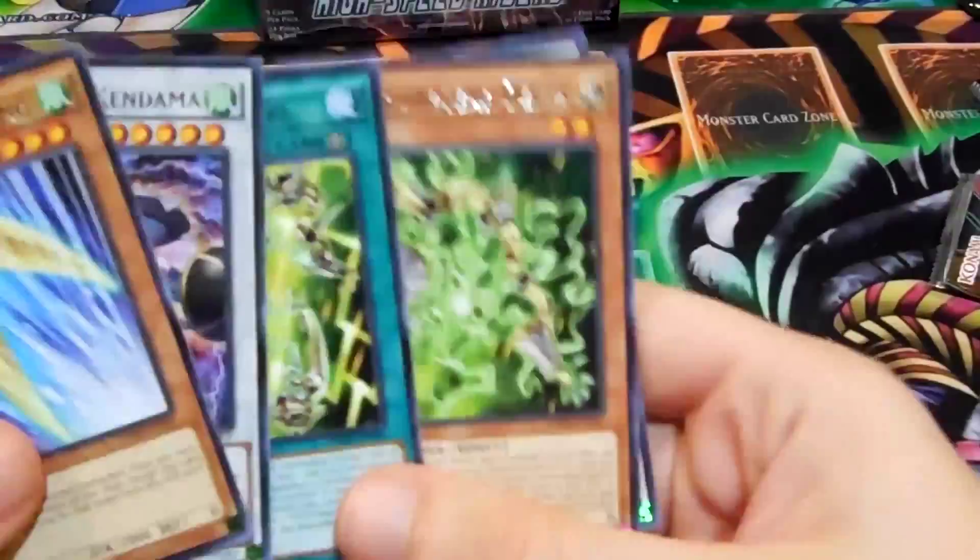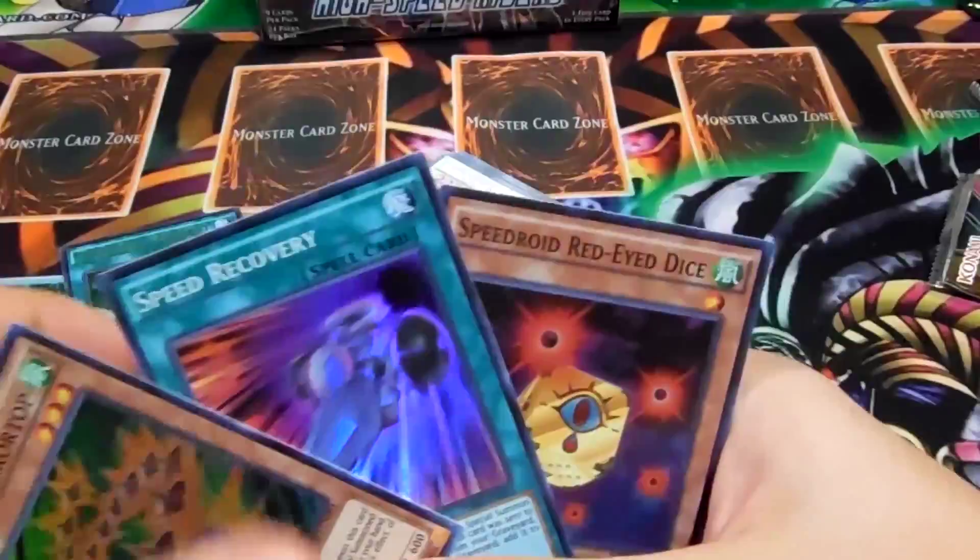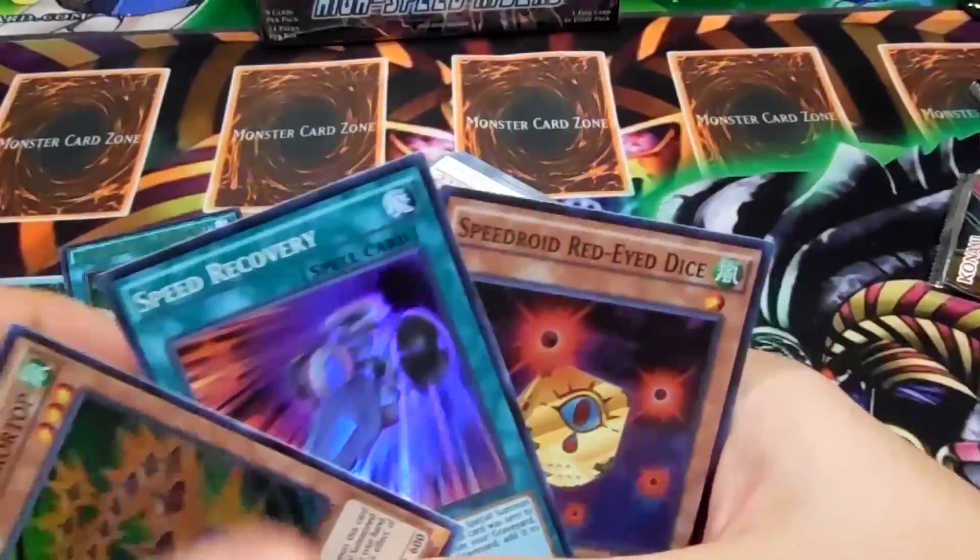Four rares: High Speedroid Kendama, Rager Ring — which I didn't have a lot of — ScytheFrame Circuit, ScytheFrame Delta, and Red Nova Dragon — I actually didn't have a lot of Red Nova Dragons either, so that's pretty not bad. Red Dragon Archfiend, Terratop, Recovery of Speed, and Speedroid Red-Eyes Dice — I messed that up on purpose — and Emergency Teleport for the one good card of the entire pool. So not too bad, that was pretty good.